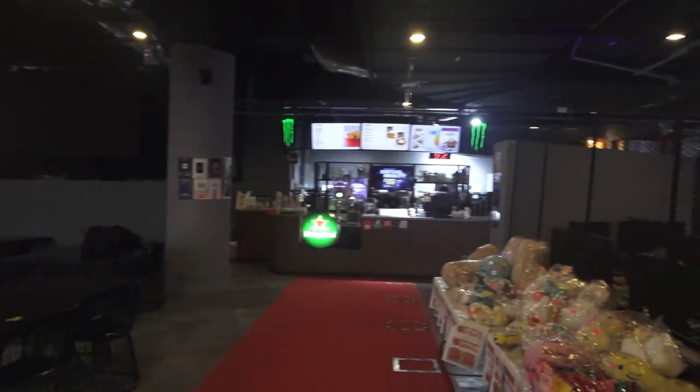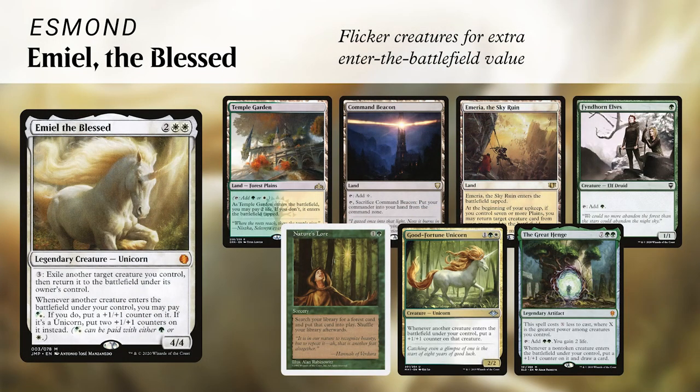Today I am joined by Gabriel, Jason, and Greg. First up is the patron requested deck sent in by Andrew — the commander is Emil the Blessed, the Celestia Unicorn from Jumpstart. It's trying to flicker creatures using Emil's activated ability to get extra ETB triggers and extra value, and it even has a few infinite combos. I kept a pretty good hand with a Temple Garden, a Command Beacon, Emeria, Fine Horn Elves, Nature's Law, Good Fortune Unicorn, and The Great Hench.